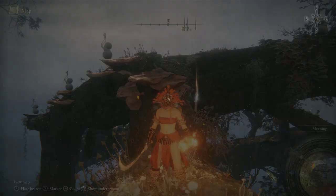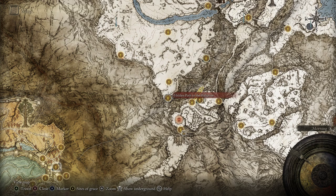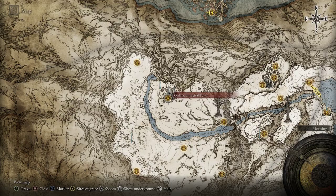If you'd like to get yourself the Envoy Crown, you'll head to the Halig Tree Canopy here in the Halig Tree area. To get to the Halig Tree, you'll need to go up the hidden path to the Halig Tree and then head your way through the Consecrated Snowfield up to Ordina Liturgical Town.